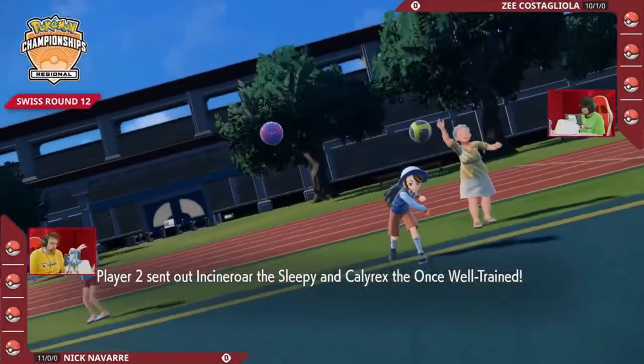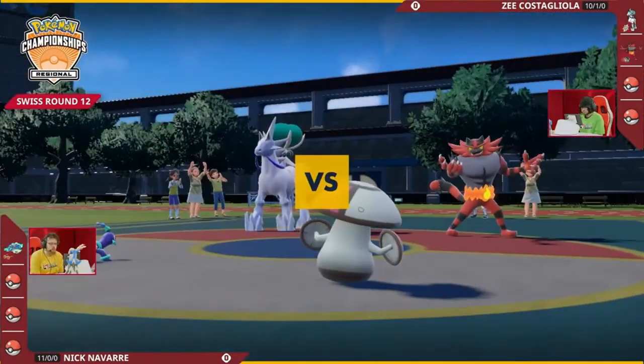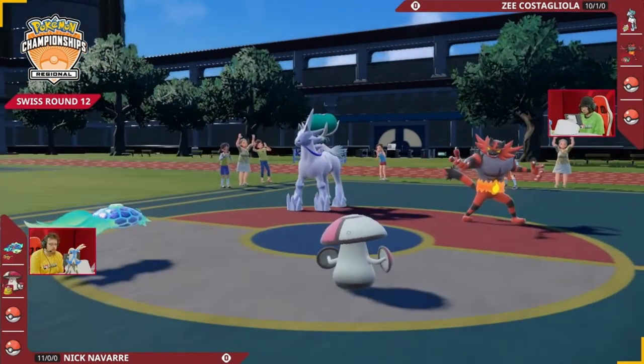Depending on what these leads are, I think it'll be a good indication of what I've learned from this matchup. Right away, we see Amoongus next to the Terrapagos — that's a really unique combination. Definitely something that Nick has learned from playing Z yesterday.